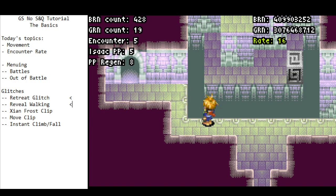The Retreat Glitch and Reveal Walking are the two glitches you'll make use of the most — they're the most applicable and useful in a number of scenarios. There are a bunch of other glitches that are really fringe use cases; they're not going to save much time, like seconds at most, but I'd be remiss not to speak about them.